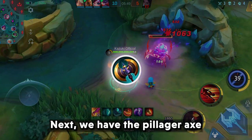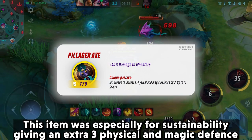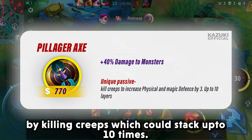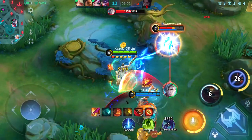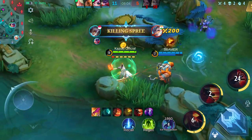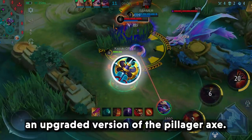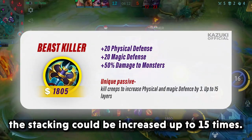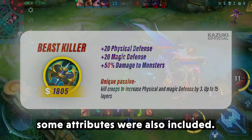Next we have the Pillager X. This item was especially for sustainability, giving an extra 3 physical and magic defense by killing creeps, which could stack up to 10 times. Next will be the Beast Killer, an upgraded version of the Pillager X. The stacking could be increased up to 15 times, and some additional attributes were also included.